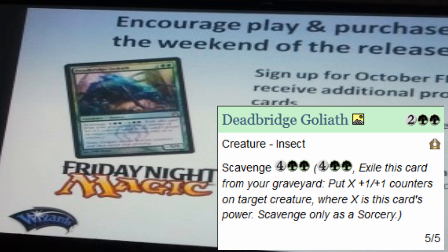This card is of course a must-have if you want to self-mill to get your creatures bigger and stronger — it's going to be really annoying to fight against. Korozda Goliath is a 5/5 green insect creature that costs four mana to cast. Scavenge is a new mechanic in Ravnica which lets you exile a target creature card in a graveyard, then put X +1/+1 counters on a target creature, where X is that creature's power. This mechanic can only be cast as a sorcery, so for this card you pay six mana when it's in a graveyard and put five +1/+1 counters on a target creature.